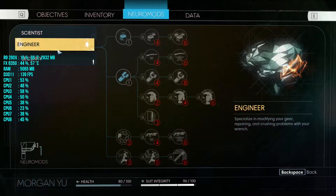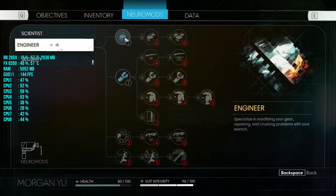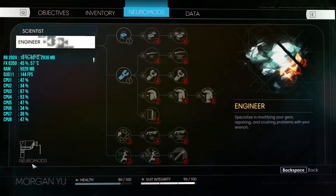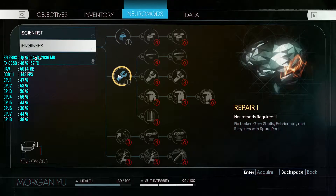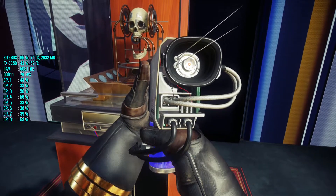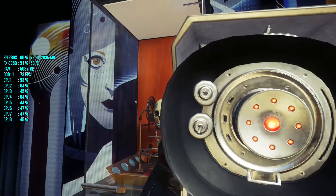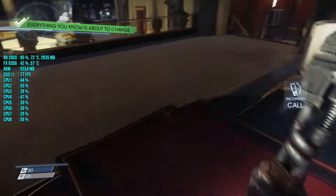I'm so sick. Okay so this is basically my upgrades for my suit. How many points do I have? Health, suit integrity... Acquire Repair 1 — what is this? Leverage 1? I'll take Repair 1 because I have to repair my wrench. I just injected myself with something — neuromods.